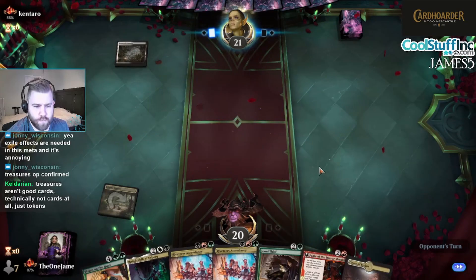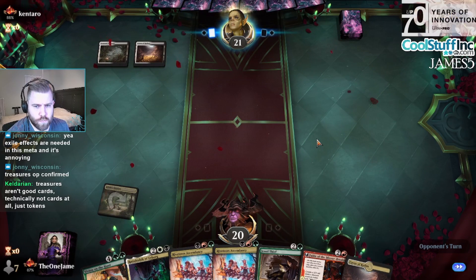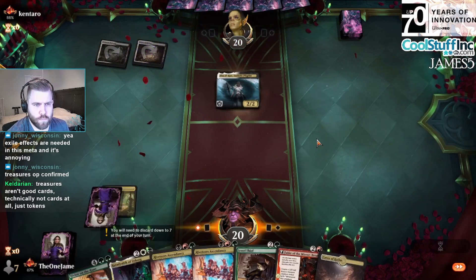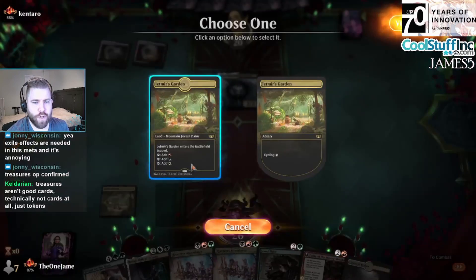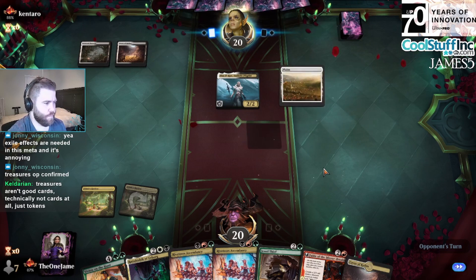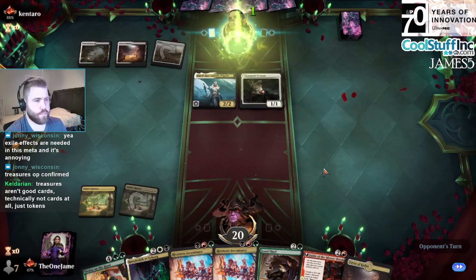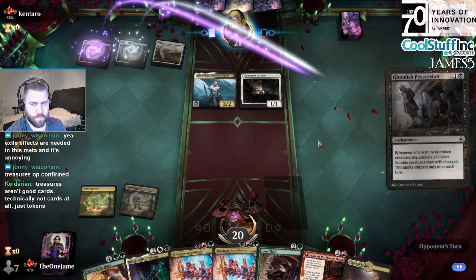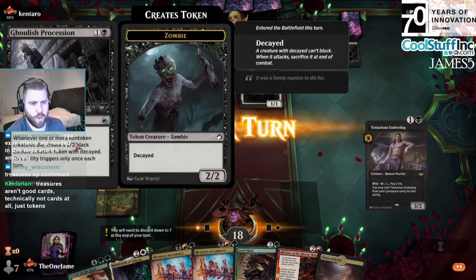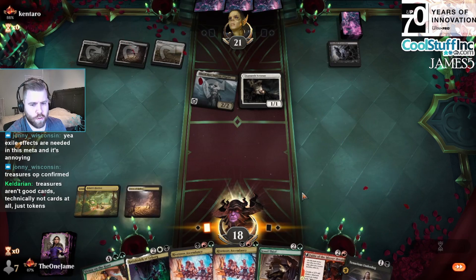Alright, one land — we got there. Two more draws at it. That'll do. Whenever one or more non-token creatures die, it makes a 2/2 zombie with Decayed — pretty strong.